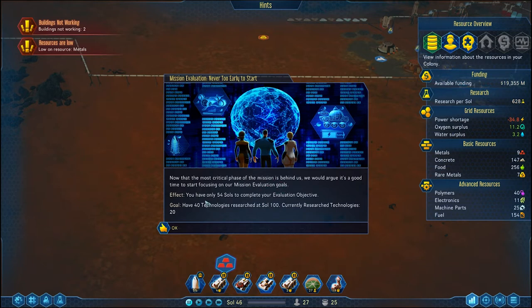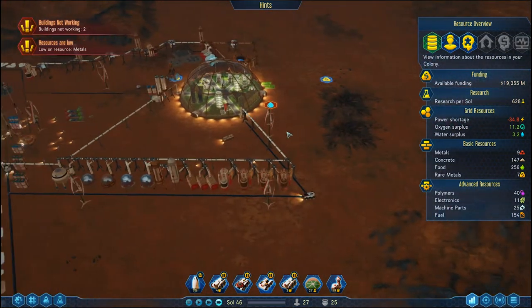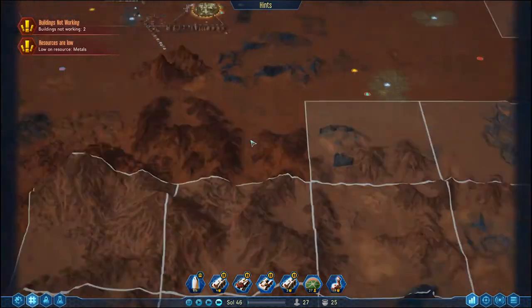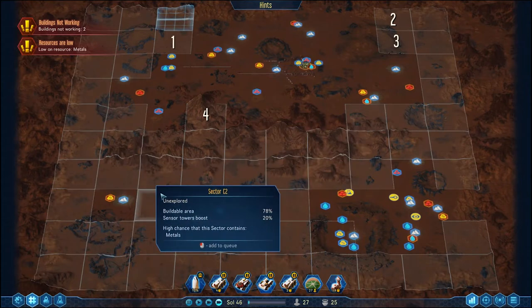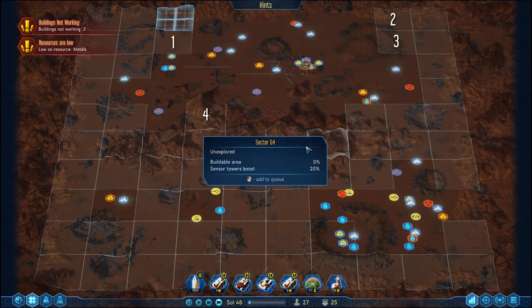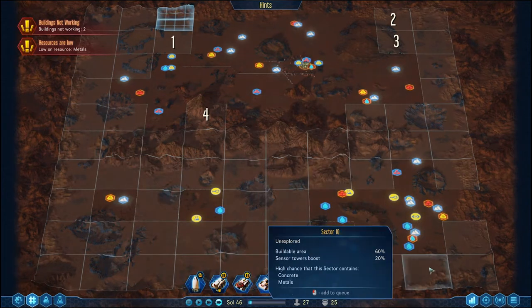What are our mission evaluation goals? We have only 54 sols to complete the evaluation objective: have 40 technologies at Sol 100. Actually, we're doing alright — we're at 20 now. Going okay, not as well as it could be. If we can get that drone hub out, we can start exploring other areas of Mars. Let's clear off a few more patches in case there are more anomalies about.